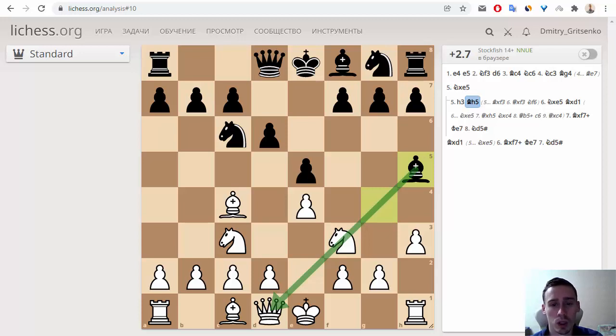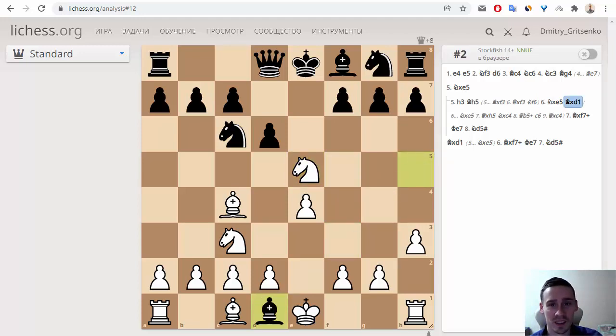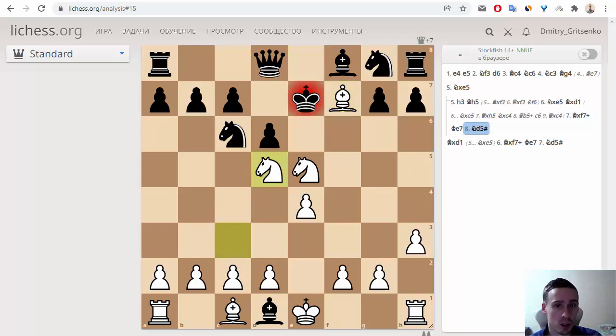After bishop to h5, we can play knight to e5. After bishop to d1, taking the queen, we can see the same finish as in Legal's game — bishop to f7+, king to e7, and now knight to d5. This is checkmate.